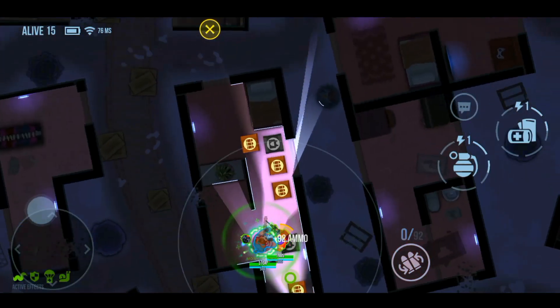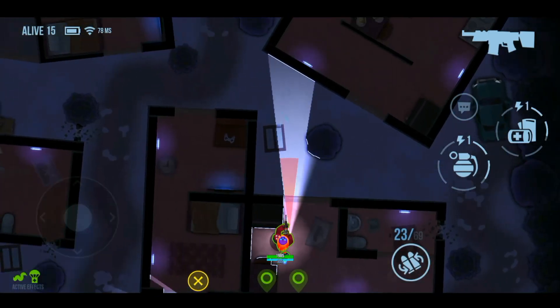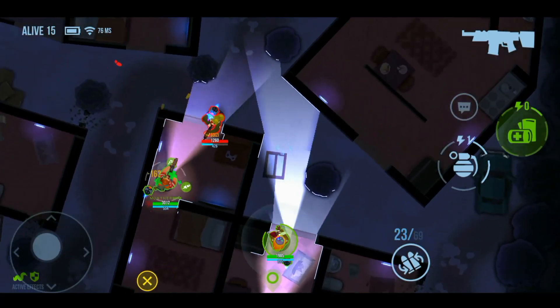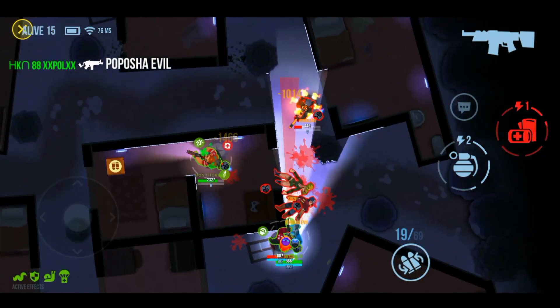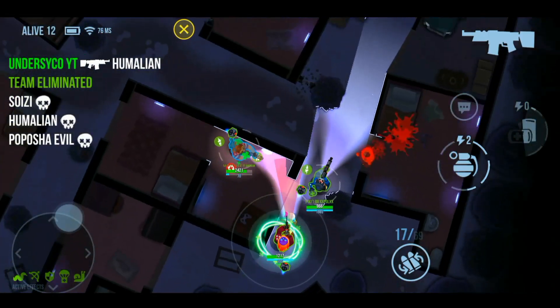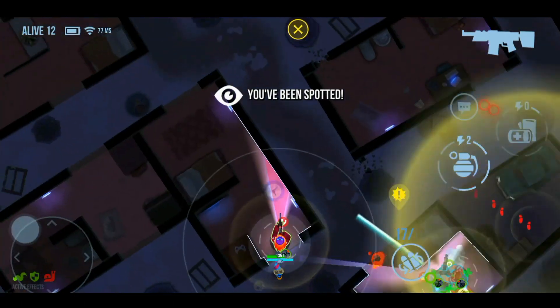Firefly is a common hero for new players in the early leagues, mostly due to how simple it is to be effective on him. His simplicity doesn't mean that there aren't bigger lessons to be learned, though. Firefly rewards players who can use his unique passives to take down almost all heroes with just a few shots, and helps you to cover your teammates from the back.